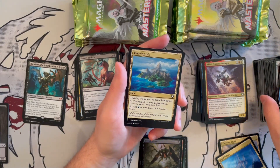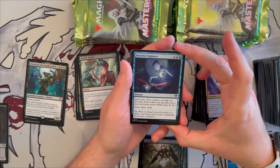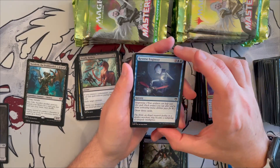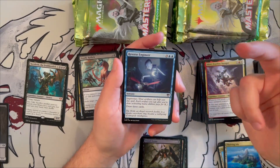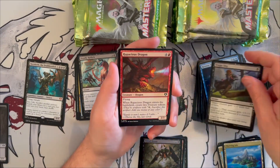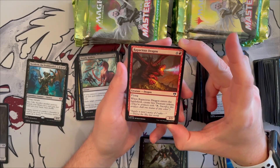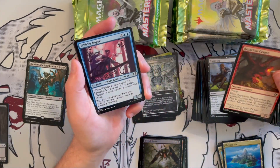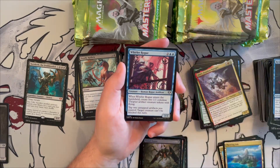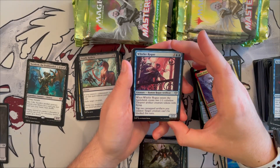Thriving Isle — the blue choose-a-color land. Reverse Engineer has improvise and draws three cards — usually costs five but can be cast for two if you have enough artifacts in play. Very good for the artifact deck. Tragic Slip makes another return. Rapacious Dragon is a 3/3 flying dragon for five — when it enters, you create two treasure tokens. Very nice. Oiler Rogue is a 2/2 human rogue artificer — when it enters, create two 1/1 colorless thopter artifact creature tokens with flying, and tap two artifacts to make target creature unblockable this turn.